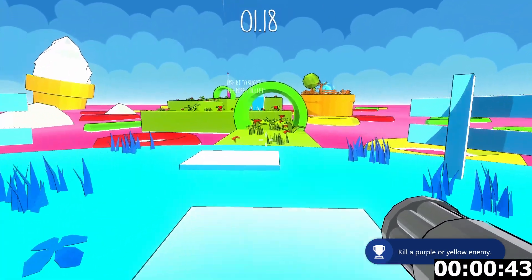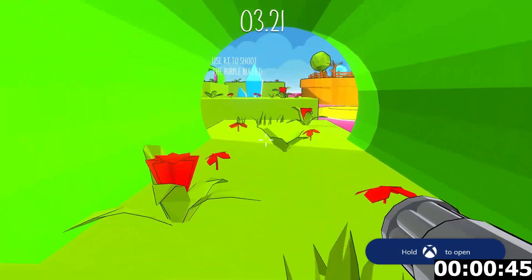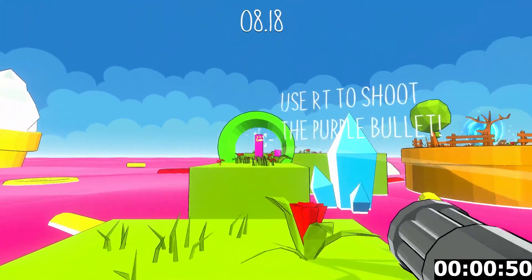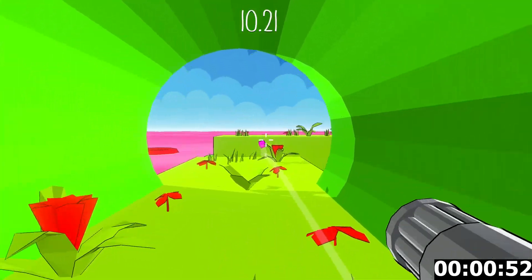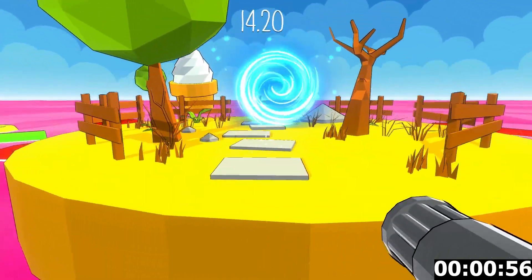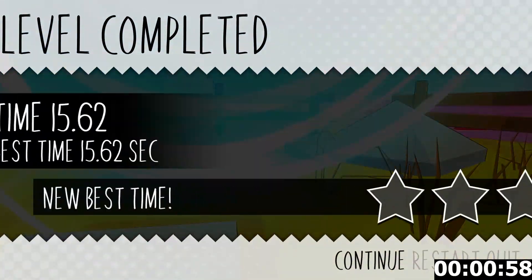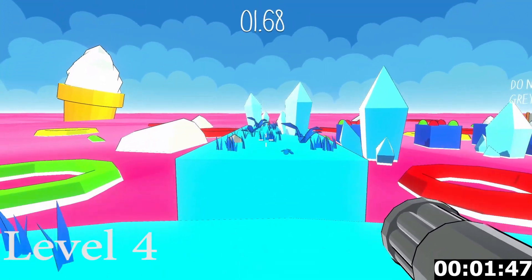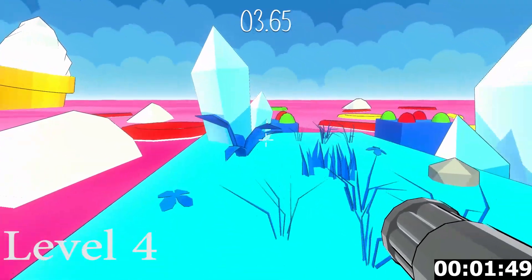The first achievement you should actually be picking up is for getting three stars on your first level. You should pick that up on level one because it's nice and easy — you can literally just run around the area as you saw me do earlier. The second type of achievements are level related: you get an achievement for beating level five, level 10, level 15, level 20, and level 25.